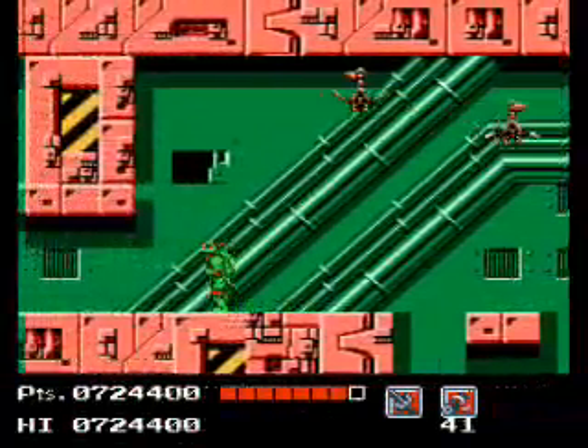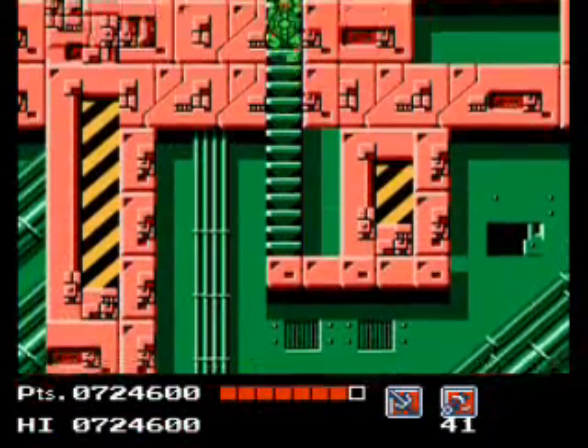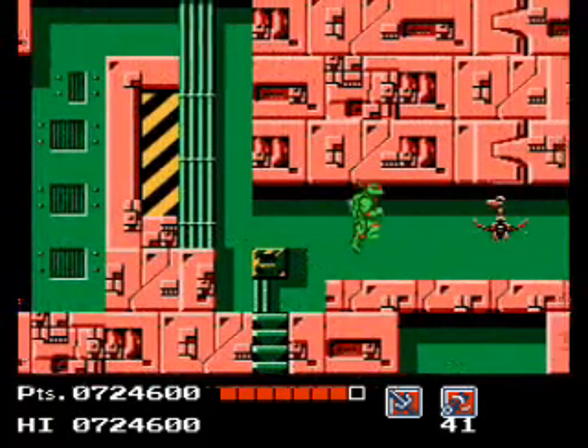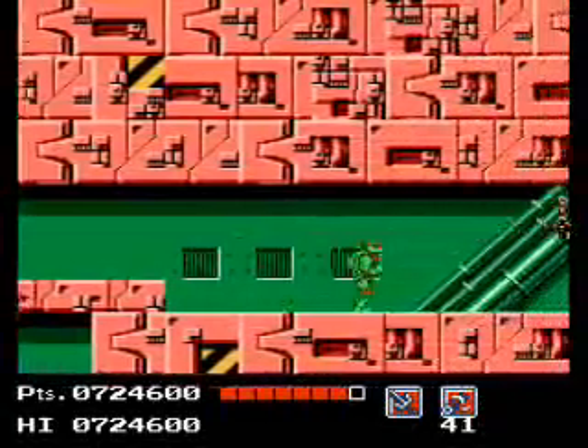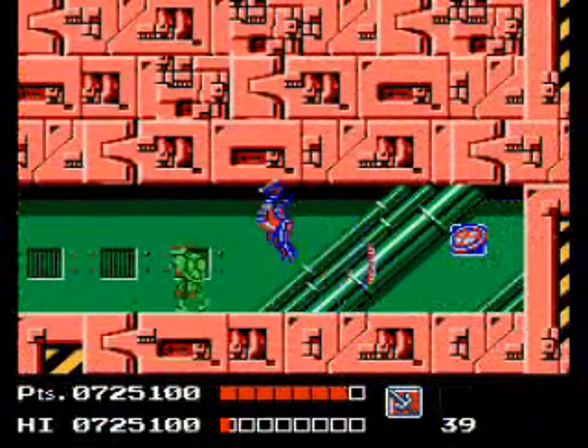That was a pretty big one. Now that we're through that area, we've got a path to the left and a path to the right. Let's head right first and see what we get — we get a full pizza, and an encounter with a dinosaur.